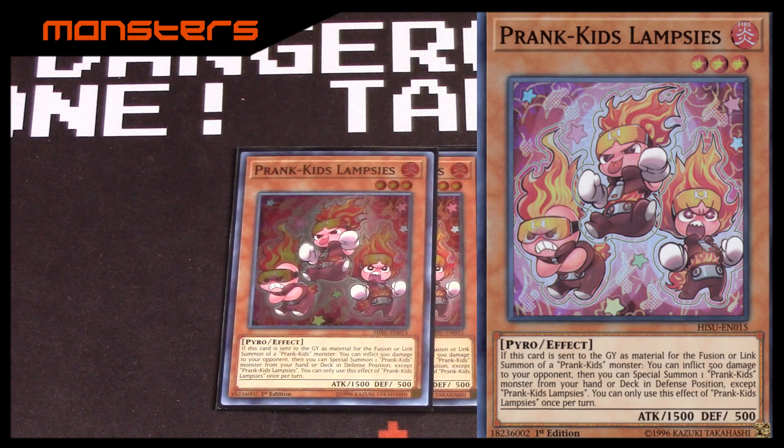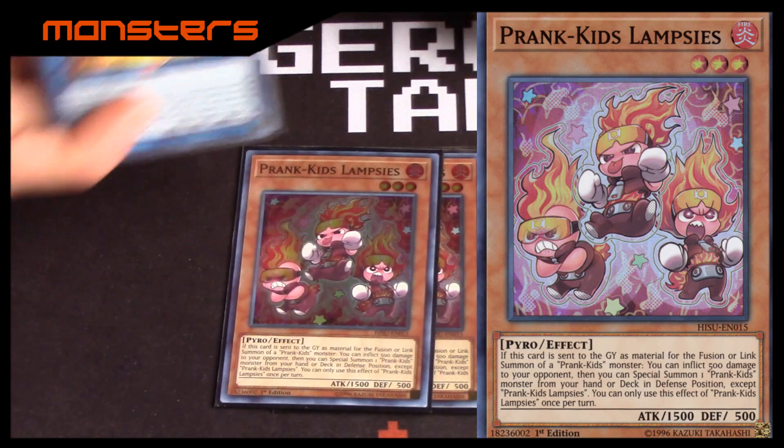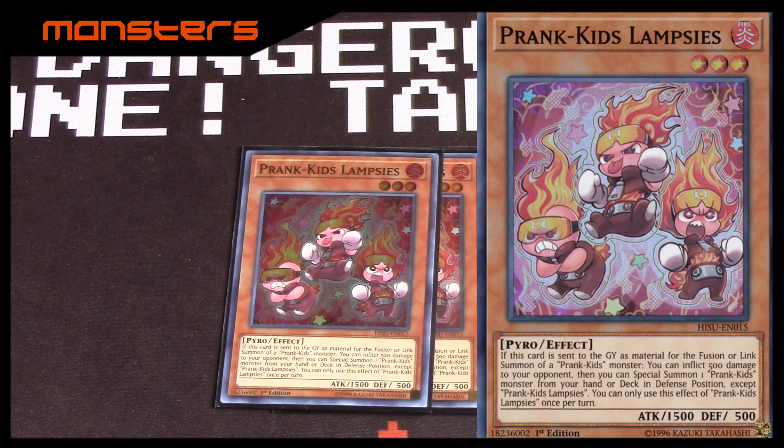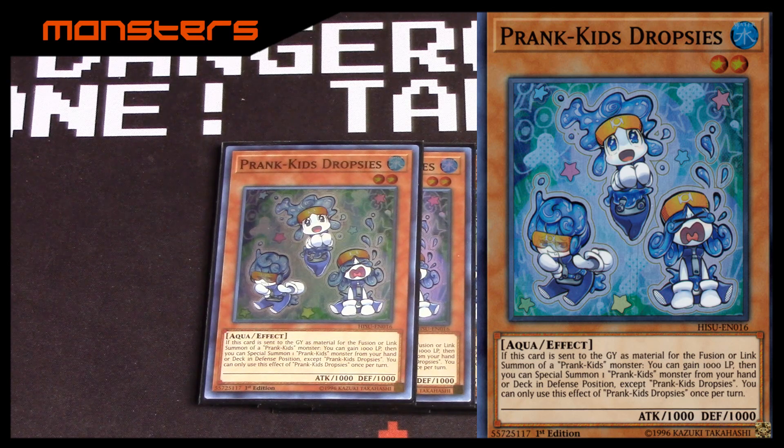Starting off, of course, three Prank Kids Lampseys — burns for 500 if used for link or fusion material of a Prank Kids monster. As usual with the Prank Kids, after you do their first effects you can special summon another one that's not the same one from the deck to field. One of the rulings to point out: if one of the Prank Kid monsters — say if Rip and Roaster gets Solemn Striked — these don't get their effects because it wasn't successfully summoned. Then three Dropsies, the one that gives you 1000 life points if used as fusion or link material for a Prank Kids.